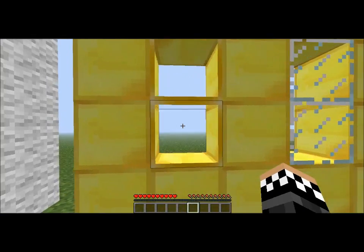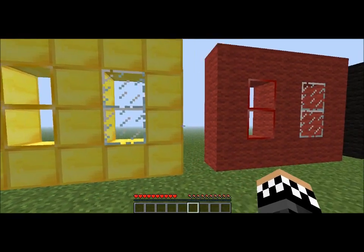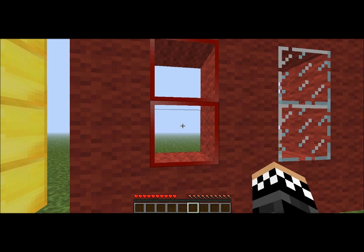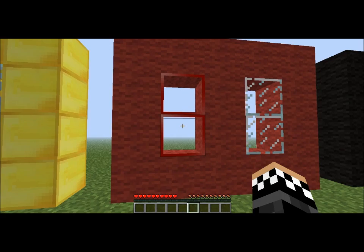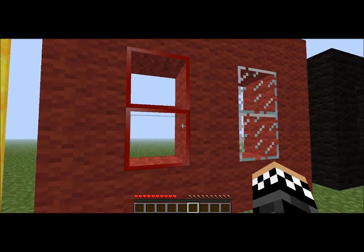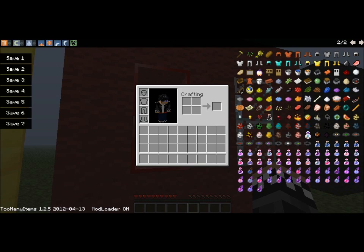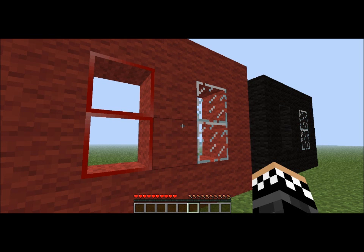Over here we have gold — it blends in really nice compared to that. And then this is actually called netherglass. I just call it red, and I don't know if it blends really nice with netherrack because netherrack has a bunch of different stripes and things.